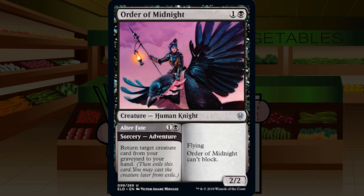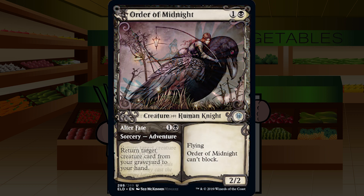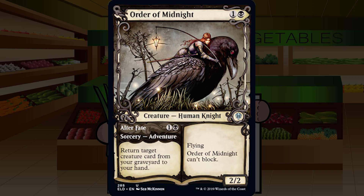Order of Midnight is up next — one and a black for an uncommon creature human knight, a 2/2 with flying that can't block. Adventure: Alter Fate — one and a black sorcery: return target creature card from your graveyard to your hand. I like this a lot. A 2/2 flyer for two that can't block isn't really a downside — you typically want to attack with your flyers anyway. I'll jam it as soon as I can play it. Later in the game, four mana to return a creature and get a 2/2 flyer is just gravy. This is basically Gravedigger — four mana for a 2/2 return target creature — except it flies and can't block, which isn't a big deal. Solid B for Order of Midnight.